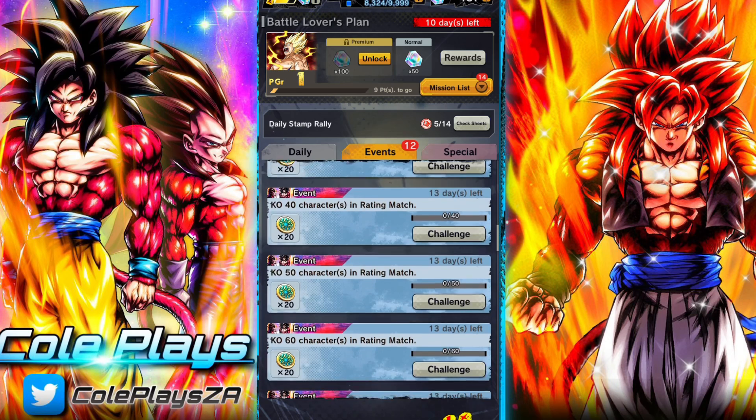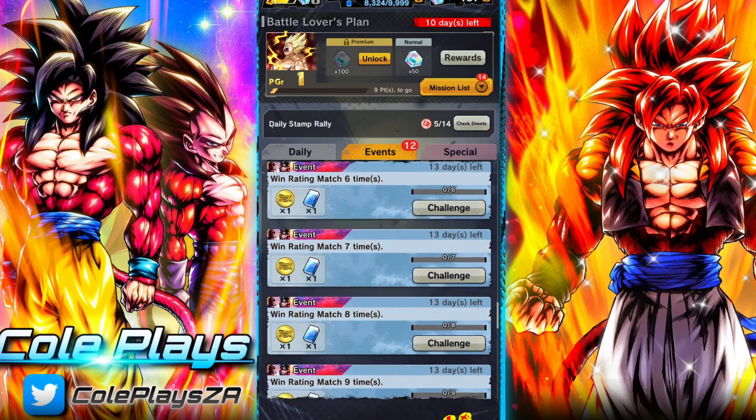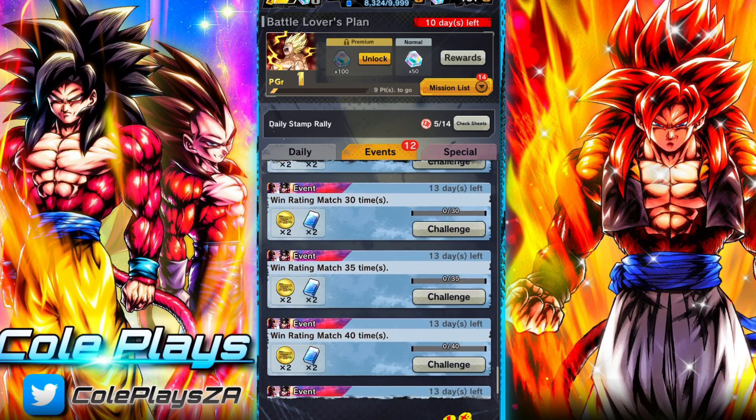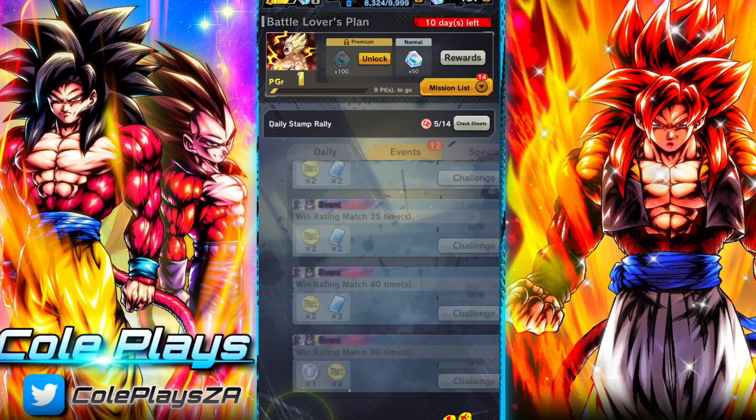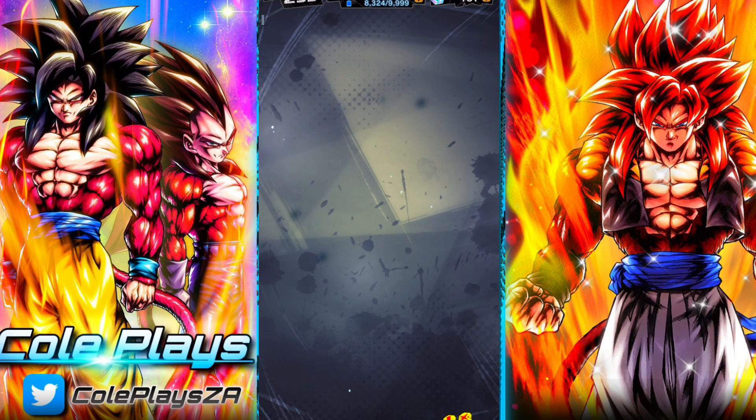There are a couple of missions available and they are very simple. Most of them are related to knocking out characters, and some are related to winning rated matches. You basically only need to do around 50 or so PvP matches. You can also get Legends Fest coins just by playing in the matches, not just by winning.